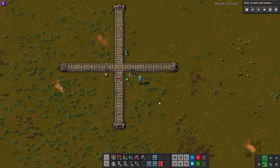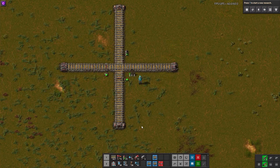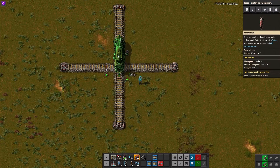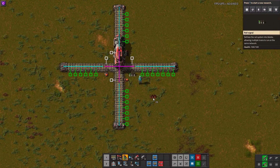For the second example, we have a simple one-way crossing, with trains coming from a path to the top and from left to right. As always, just follow the simple rule: place a rail chain signal going into a junction, and rail signals on all of its exits. So in this case, we must place a rail chain signal before the crossing and a rail signal after it. The same goes with the horizontal rail. With this, you ensure safe passage of trains going both ways. Note that if there's a train in the middle block, it will turn the rail chain signals red, indicating this.